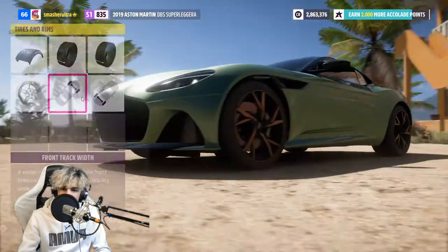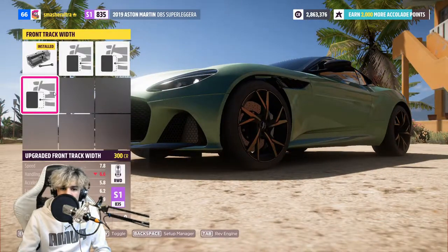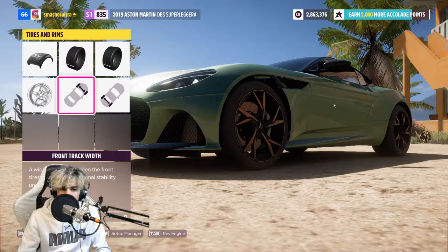As for tyres and rims, you can obviously space them out. I always just do this because spacing your tyres out can slightly improve your handling, and also it just looks a lot better. A lot of cars have the wheels slightly tucked in, whereas a completely flush fitment I personally believe looks better.